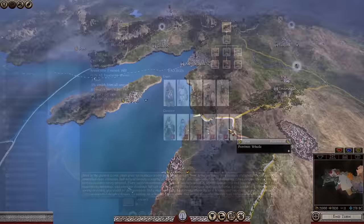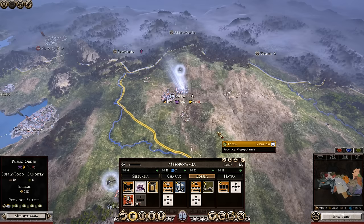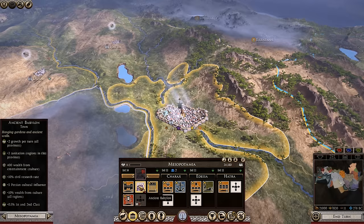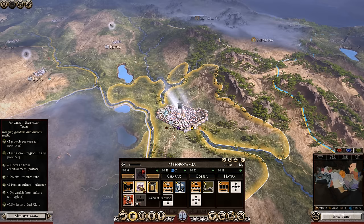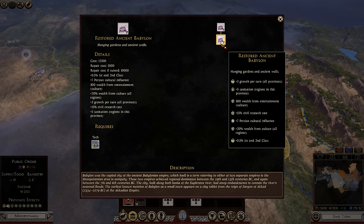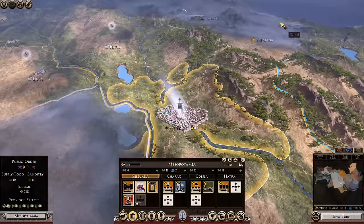In the province of Mesopotamia, the city of Edessa has silk. The capital, Seleucidia, has a wanderer — ancient Babylon itself — which creates Persian cultural influence you can't remove, but you can restore it. Restoring ancient Babylon gives plus 20% wealth from culture in all regions, plus 3 growth in all provinces, plus 5 sanitation in this province, 800 wealth from entertainment, 50% civil research, and plus 0.5% to your first and second social classes. Not the best wanderer, but good to have.